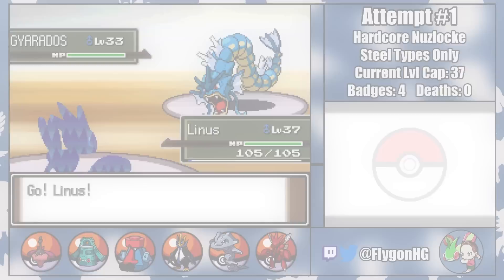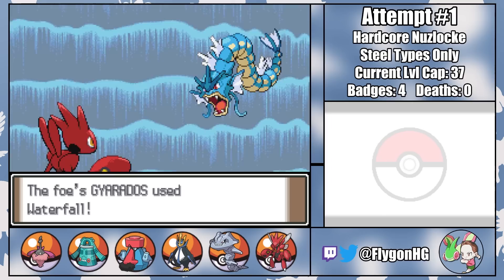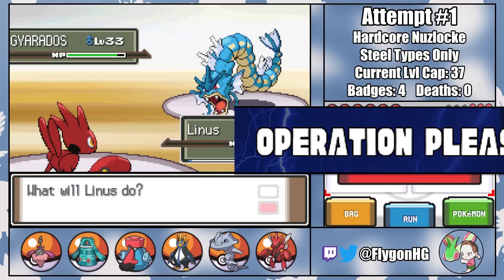Linus knows Natural Gift, a move that changes in power and type based on the berry held by the user. So with the right berry, Linus has access to a quad-effective 60 base power Electric-type move, boosted to 90 base power by Technician, which should be more than enough to one-shot Gyarados even after the drop from Intimidate. I attached the wrong berry. So forget Operation Sparks Fly — it's time for Operation Please Please Don't Crit Any of My Pokemon Wake or else I'm totally screwed.